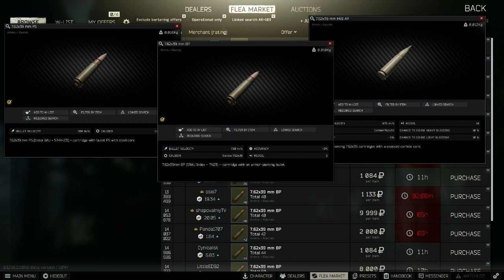7.62x39 BP rounds are my personal favourite. They do high damage, have high penetration, are pretty cheap to purchase or craft, and will even penetrate level 6 armour.